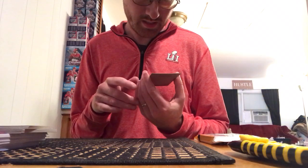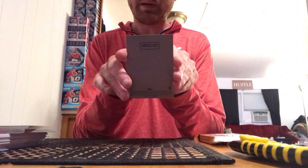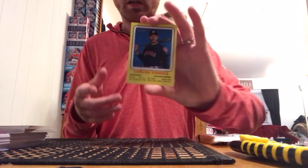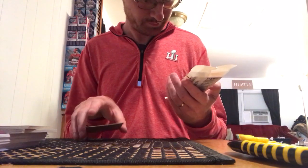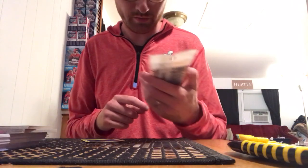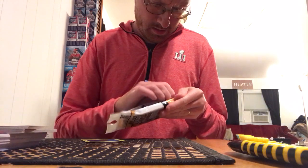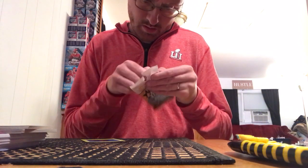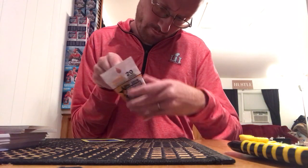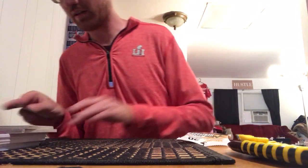And I believe that's a '69 Topps — a blank back '69 Topps of Carlos Correa, or '69 Bazooka perhaps. It's the '69 Topps collector cards, you can only find them at Target. They're all blank back — I'm not sure how that works. '69 collector card is one out of four. '69 Bazooka. A lot of '69 in here, guys. A lot of '69.